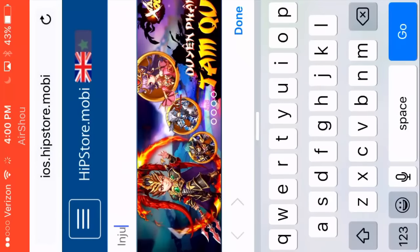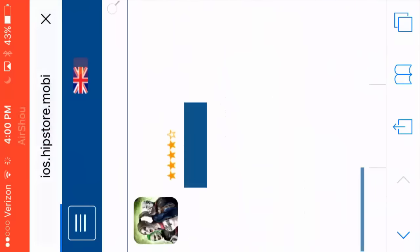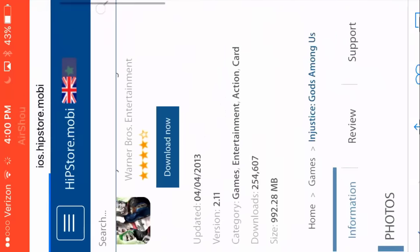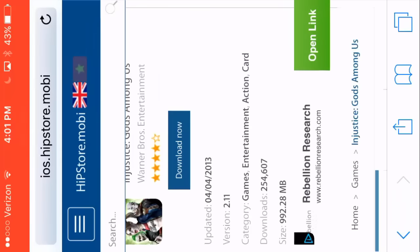Scroll down and there will be Injustice Gods Among Us — click that. Press Download Now. This is on an iOS device; it will work on Android I believe, but I'm not sure since I don't have one. Once you press Download Now, it will pop out a list of which version you want to download. Be sure to click 2.6 — there are two 2.6 options, and I picked the top one. Click that and it should start downloading.